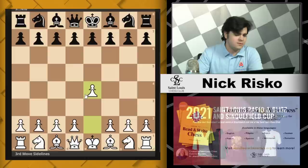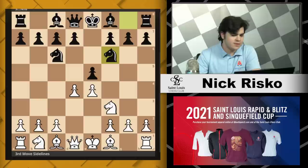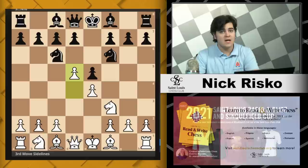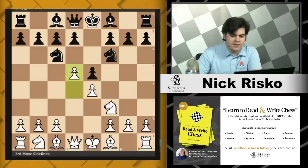The next sideline we're going to look at is after e4, e5, knight f3, knight c6, d4 — knight f6. This looks very natural for Black; I would not blame any opponent for playing it. It looks very natural developing. But I feel like this is also very easily remedied just by simply pushing the pawn to d5. Now you're asking Black, where is your knight on c6 going to go? You're also forcing Black to move their knight again, wasting time by moving the same pieces over and over.